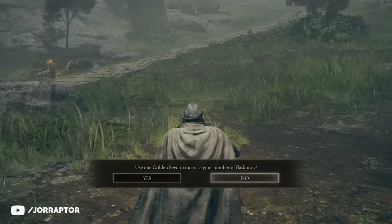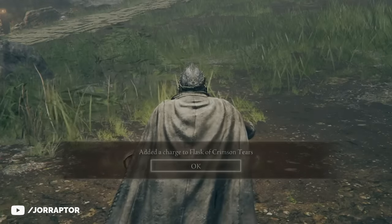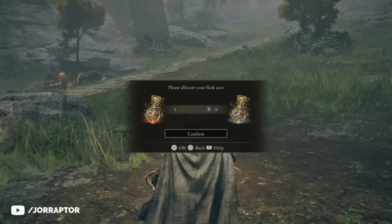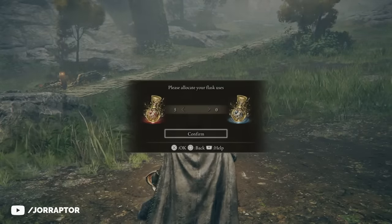You start out with four flasks and you can pick how many restore health and how many restore FP, your magic bar. These seeds upgrade your total number, so now you have five to use thanks to this golden seed.